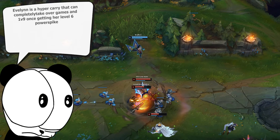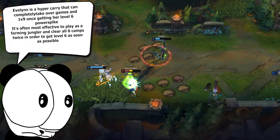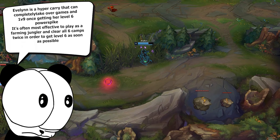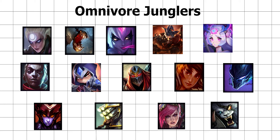Evelynn is a hyper carry that uses her insane level 6 power spike to take over games. Most Evelynn players adopt a farming jungle playstyle that looks to clear the jungle as fast as possible in order to hit their power spike quickly. This puts heavy emphasis on clearing all 6 camps before Scuttlecrab spawns at 3:15, and is something highly recommended to practice in the practice tool often. A key detail about Evelynn is that her invisibility provides pressure globally on every lane until the point she shows up, which is why she feels so oppressive to play against. This is a list of every single omnivore jungler in the game — feel free to pause or screenshot to take a closer look.